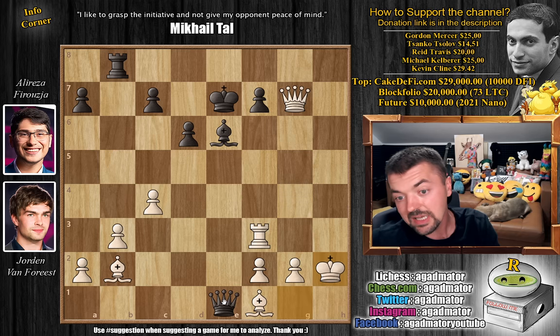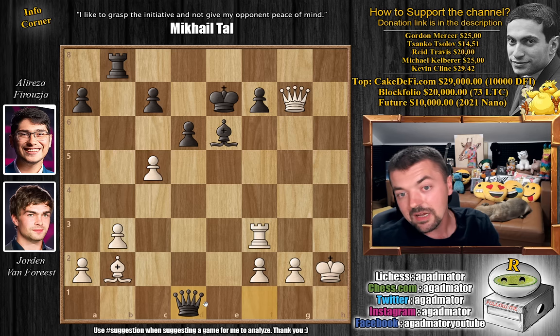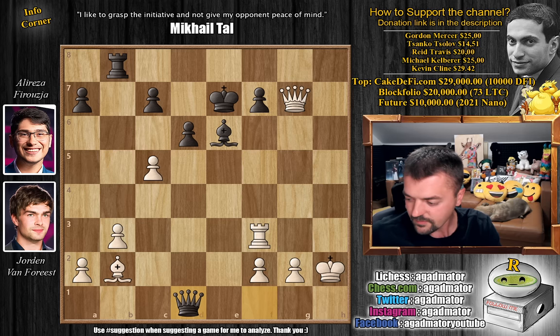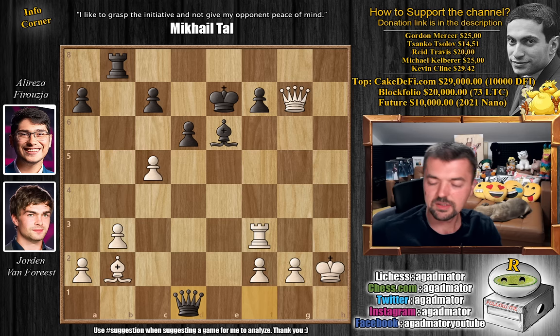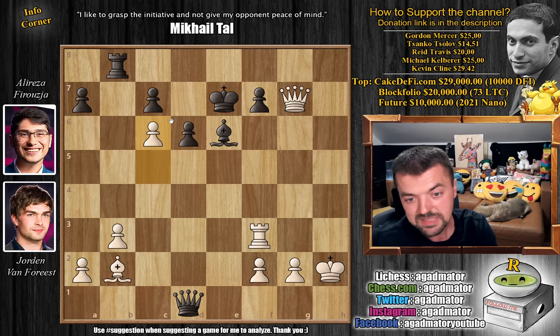King captures on h2 and now Queen captures on f1. We have c5 - this is the only way to continue pushing for the win - and here Alireza completely blunders the game. You have to start bringing your King to safety, but Alireza played Queen to d1. Now you have one move that just ends the game - feel free to pause the video here and try to find this move. For those who found it, congratulations on realizing that if the King did not have the d7 square, you can just resign. It is, of course, Pawn to c6 - this is what Alireza missed, and as soon as he saw this he resigned the game.